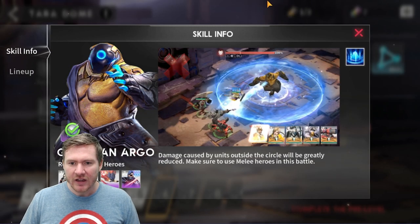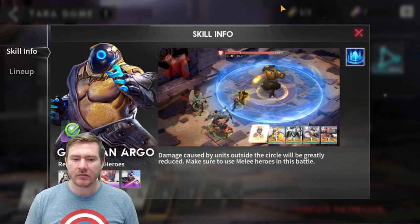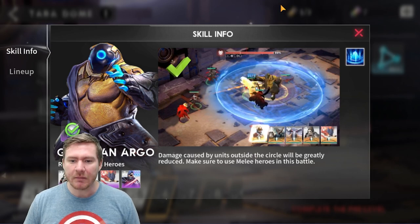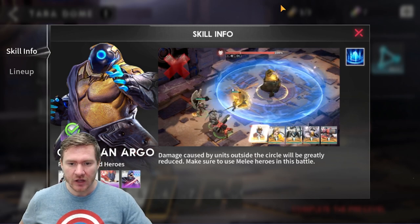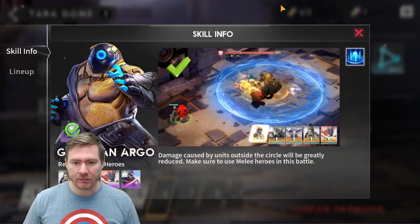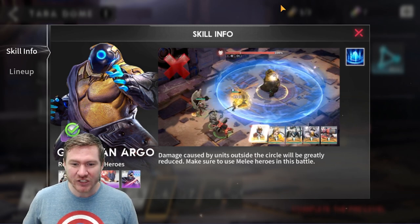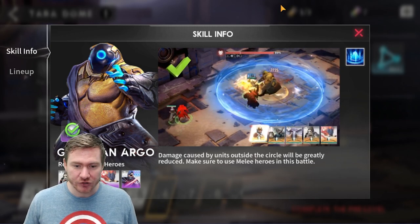Let's look at the boss's mechanics, and then we'll talk about how to put together a team. He's got two mechanics you need to keep in mind. The big one is that blue ring around him. Any champ that's not inside of that circle is going to have their damage reduced drastically. I'm going to show you an example of just how extreme the damage reduction really is, because if you've got a champ attacking from outside the ring, you are 100% wasting a spot — it doesn't matter how strong they are.